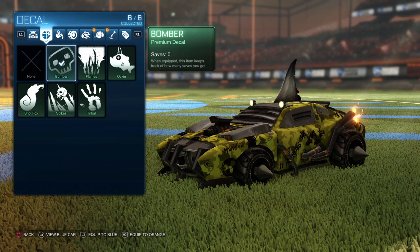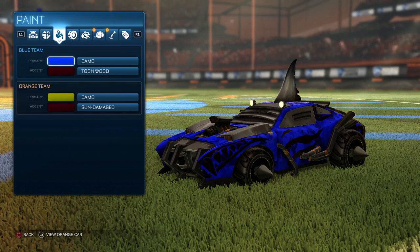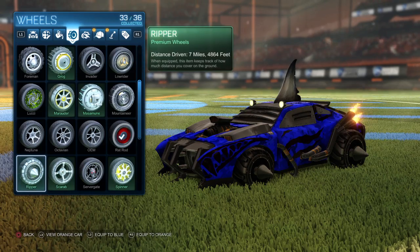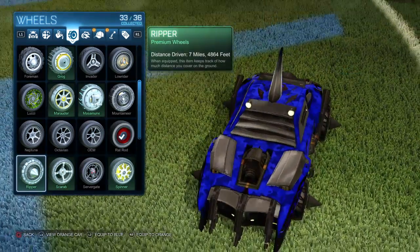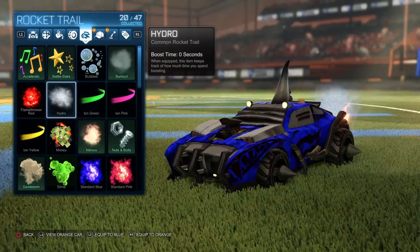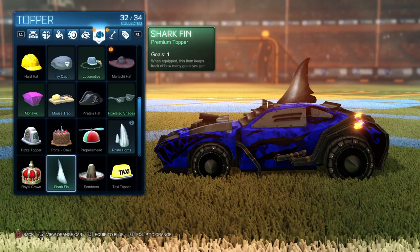These are all the ones I got. It's Shop Fox right now and I think it looks better. I put Camo on both of them. On this one I put Sun Damaged, on this one I put Toon Wood. Then I have Ripper because of the Shark — it looks kind of like a fin. I have Burnout because that's the closest one to be a Shark.